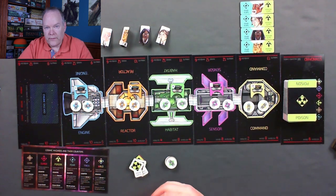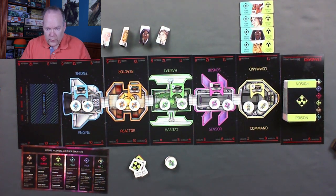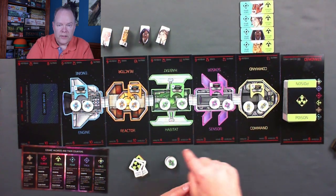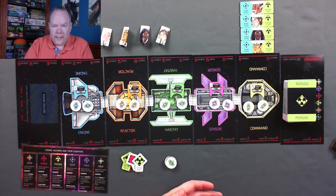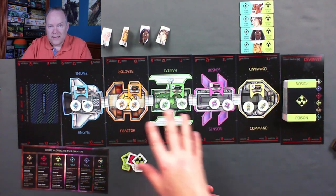The impact phase is where you deal damage. The space cards are played out, you turn them over to find out which modules they affect, check to see if there are any shields on those modules, and then apply the effect to the module and to any astronauts in those modules.